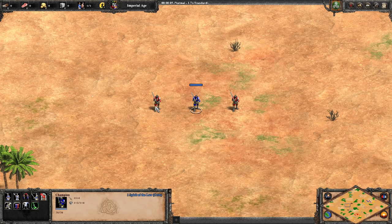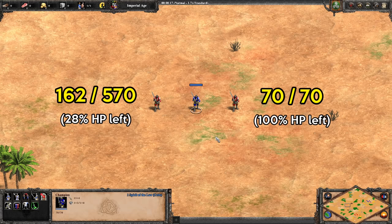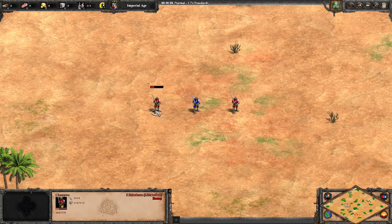To expand on it further, here I've made the left unit take a lot of damage but artificially raised its HP so it's at 162 out of 570. The other unit is generic but at full health. Will my champion prefer the lower percentage or the lower total? It turns out he prefers the lower total HP, and again he's taking out the unit that'll go down the fastest. In my mind that's the right call.